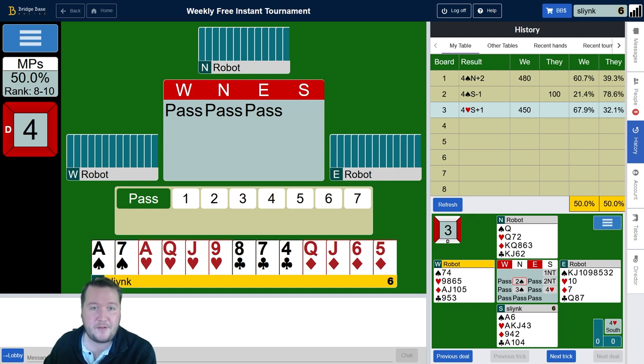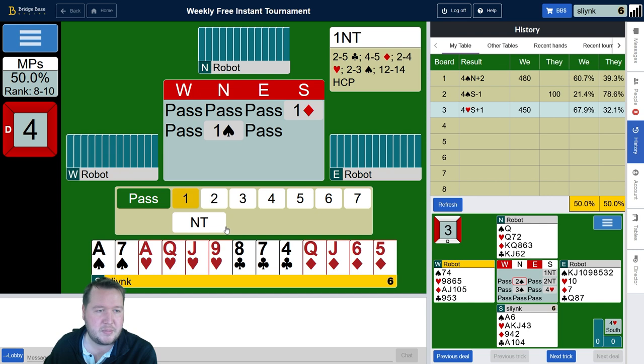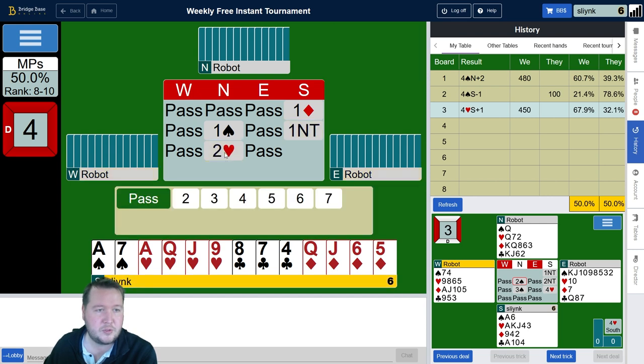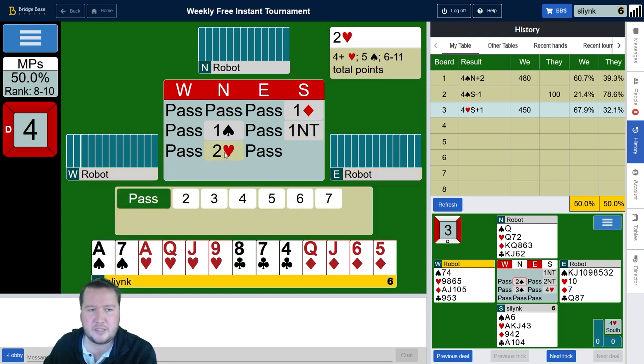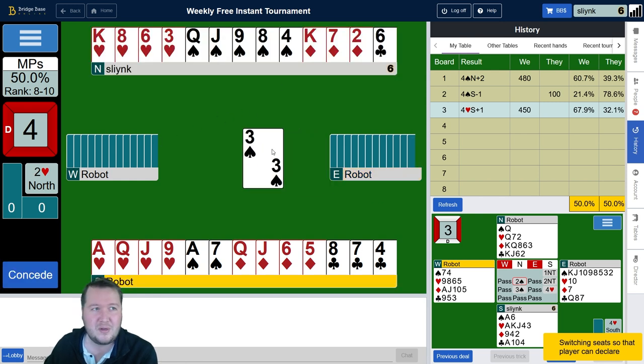Anyway, we're back to 50%. Moving on to board number four and we've got a flat 14-count. I'll open a diamond and just a bit of no trump. Two hearts — this is usually just weak from my partner. I think they can do new minor forcing if they had genuine invitational values, so I think partner wants to play two hearts, like six to nine, but it said six to eleven so we'll see.